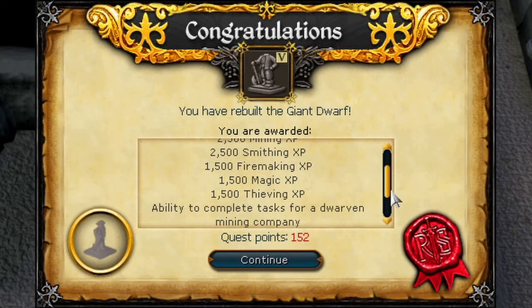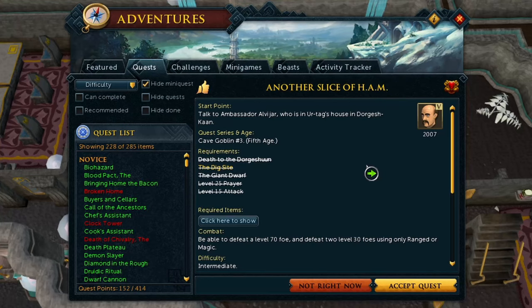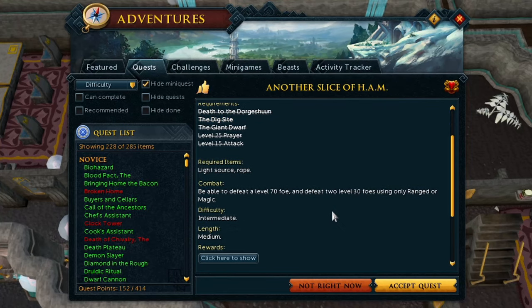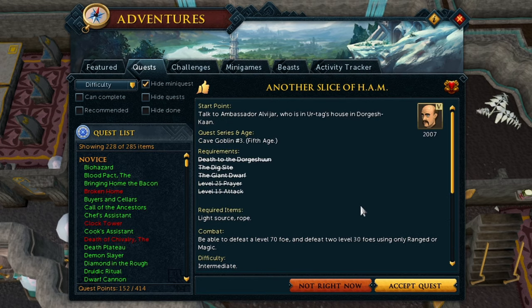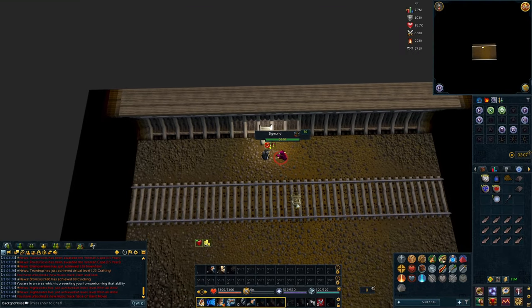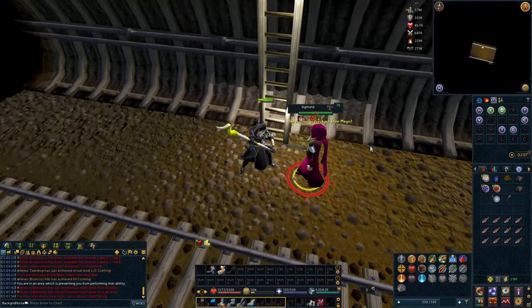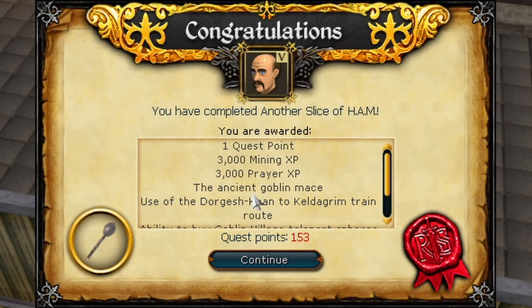So that quest is done, and I remembered in an earlier episode I said I wasn't sure which came first — Dorgesh-Kahn or Keldagrim. Turns out it was Keldagrim; Keldagrim was much older. We move on to another slice of ham. The Giant Dwarf is a prerequisite for this quest because it introduces the tram between Keldagrim and Dorgesh-Kahn. We can now travel between Dorgesh-Kahn and Keldagrim via the train. We're going to use this so much — it's my favorite means of getting around the game.